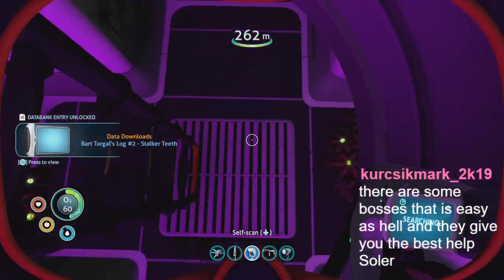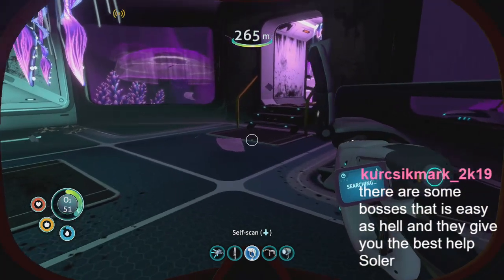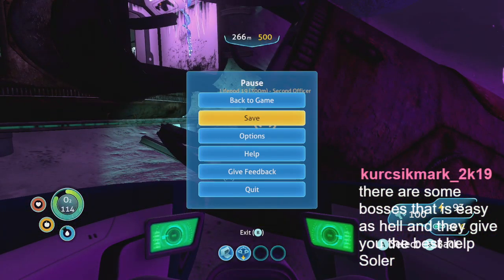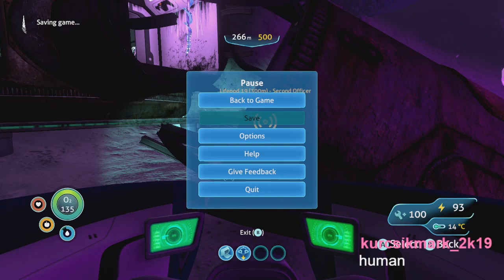That's the stalker teeth — I guess this is where they learned it. I think that's everything in here. Definitely going to go back and see about making that ultra high capacity tank. In Dark Souls you gotta have your humanity — you gotta not be hollowed, and then have the proper thing to summon. Let's save it again. Then we'll head back up to the base and look at making the ultra high capacity tank.